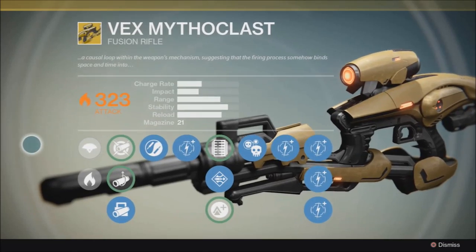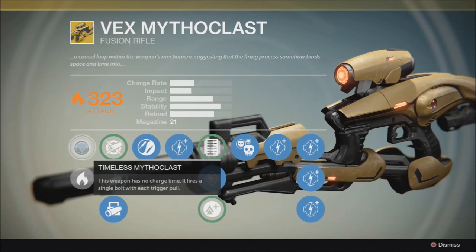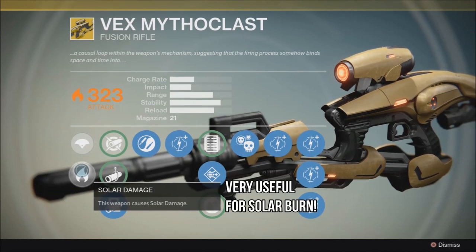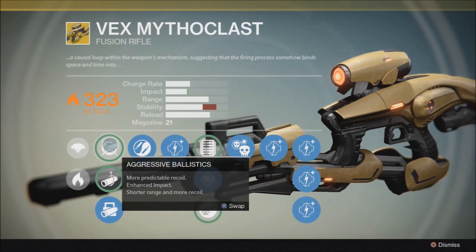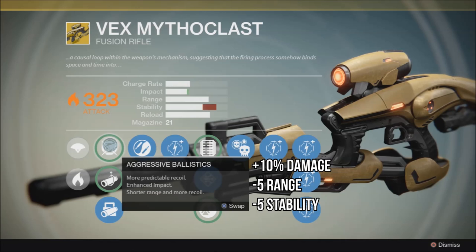Let's take a look at some of the upgrades for the Vex Mythoclast. We have Timeless Mythoclast: this weapon has no charge time, fires a single bolt with each trigger pull, and also does solar damage for a primary. The first muzzle option is Aggressive Ballistics — more predictable recoil, enhanced impact, shorter range, and more recoil.